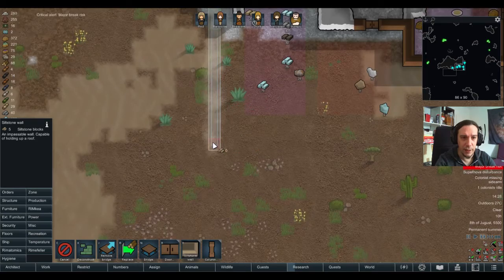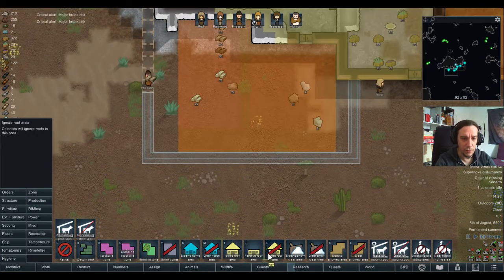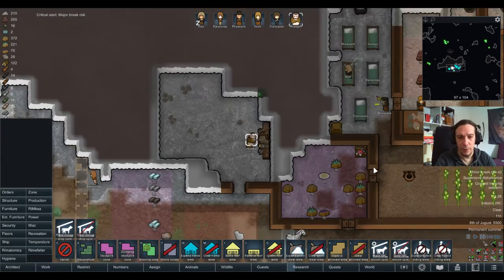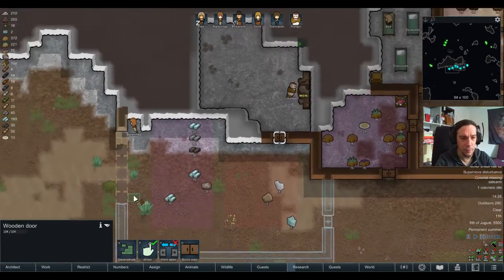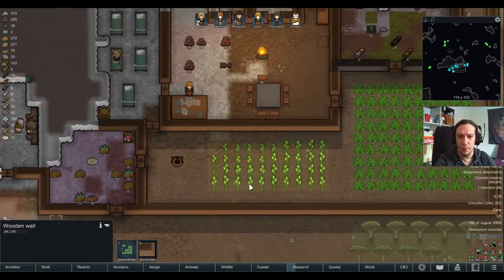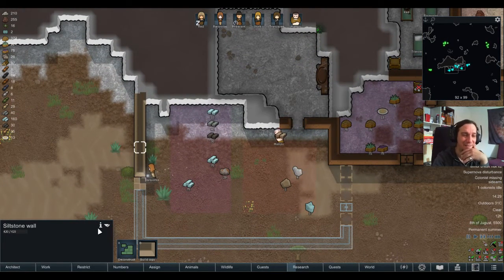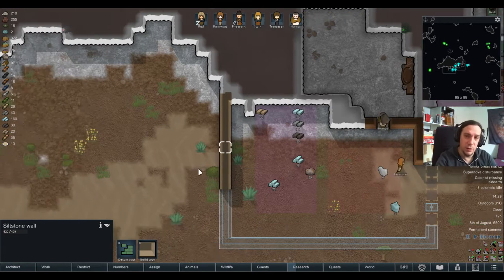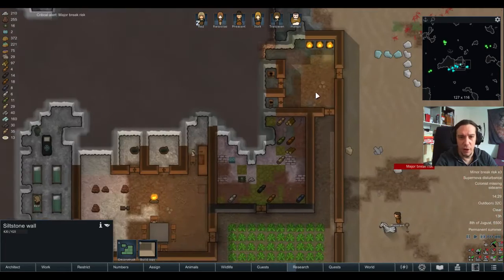I'm going to do it a little bit bigger than before, so let's expand that roof area thingy a little bit. Siltstone doesn't seem to be that much of a super stable material. Maybe marble would've been better — whatever. Is this stuff worth building? 500% — no. I feel like these walls usually have more HP, and this one in particular should have more. Whatever.